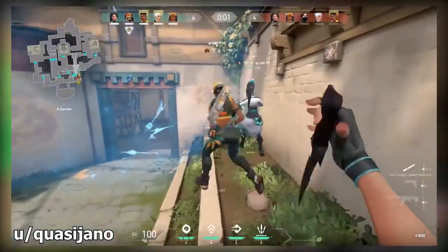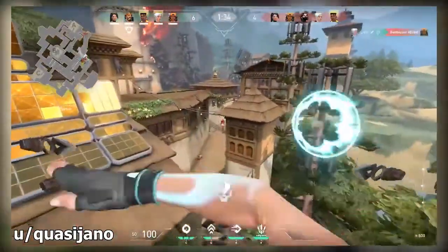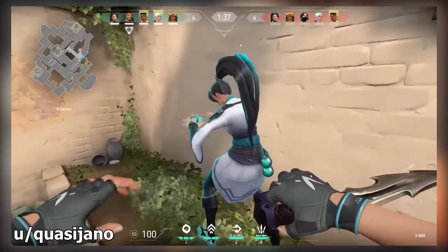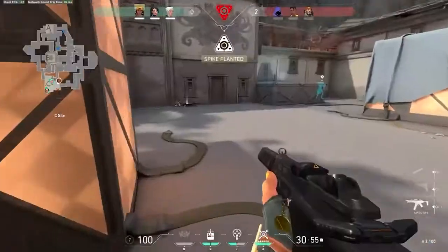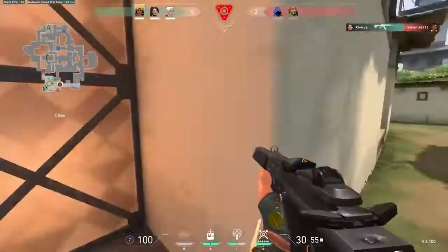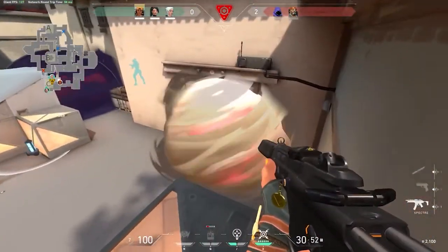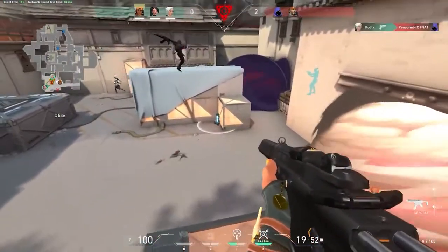We see a Sage and Jett combination here. A wall gets placed down at long, the Jett activates the ultimate and gets a free kill on A long on the map Haven. Let's watch it back — you just need to make sure the wall covers both of you, then you can Jett updraft up and float your way down. This is a great way to spot down A long for enemies and get a free kill almost every single time you use your ultimate to get there. It does use multiple abilities though — an updraft and a Sage wall — so be careful which ones you decide to use.